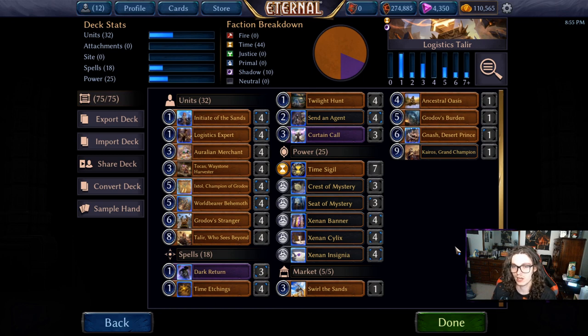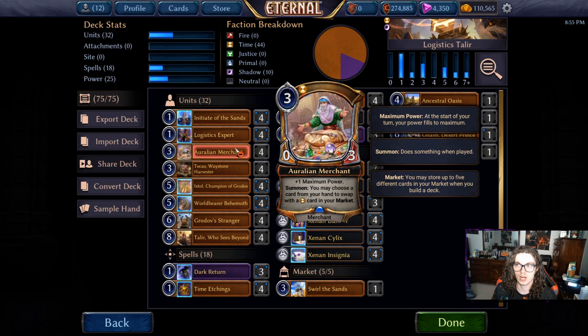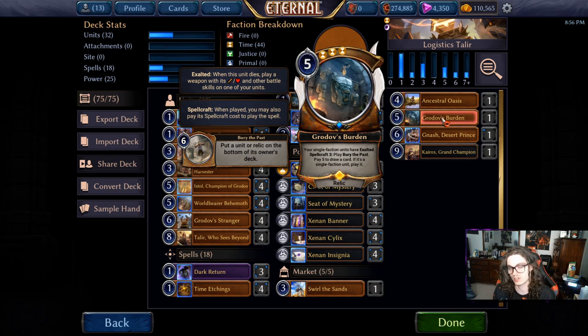When the dust settles, if you've got nine power, a Talir, and one of your combo pieces, you should just win the game. For the sideboard: Swirl the Sands is for any relic or curse they could play on us that stops us from comboing out or messing with our void, and it handles pesky flyers. Ancestral Oasis is extra ramp — if we expect our early drops like Initiate of the Sands or Aurelian Merchant to die, we grab this to get plus two power and still be able to play a five or six-drop. Grotov's Burden will end games on its own if not dealt with — it's an insane value engine, and with all our ramp, activating it once or twice a turn ends things quickly.